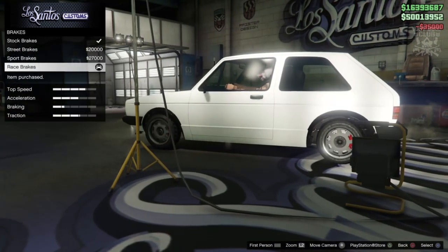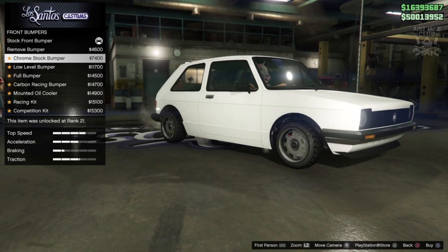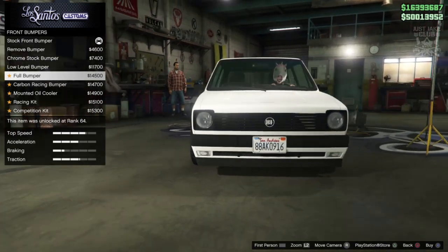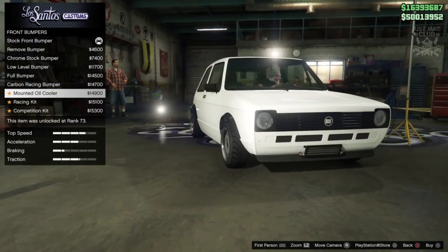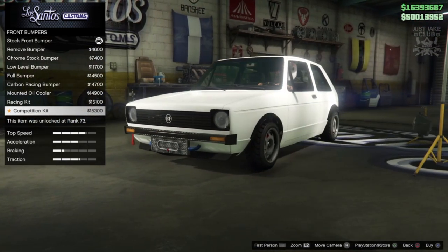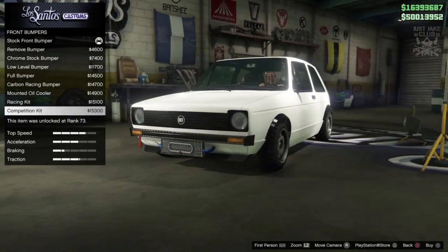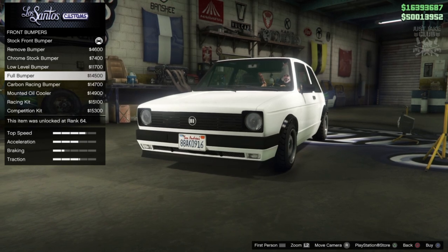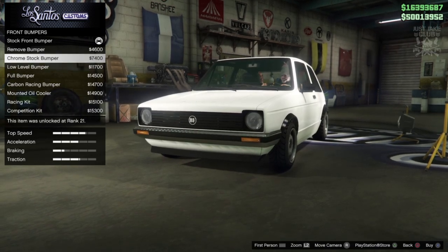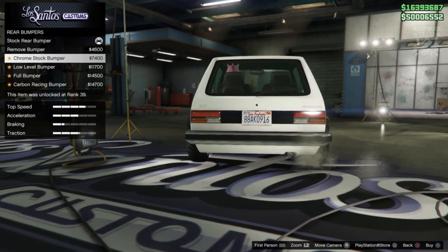We're going to grab the race brakes. For the front bumper you can remove it, which looks a little weird, or get the chrome version, a lower level one that looks quite nice, the full bumper, an oil cooler at the front which looks really funny, or an intercooler with a toe strap. I'm going to go clean with this build — I do like the chrome, so I'm going with a chrome stock bumper. We can chrome the rear bumper as well, so I'm grabbing that.